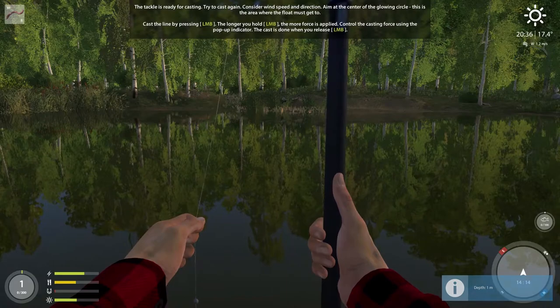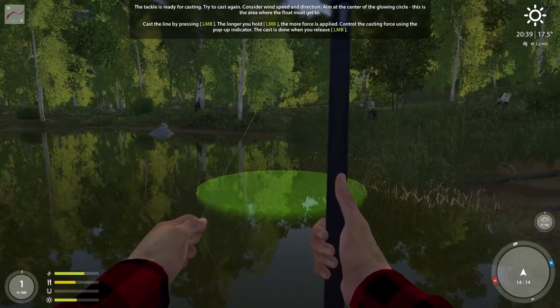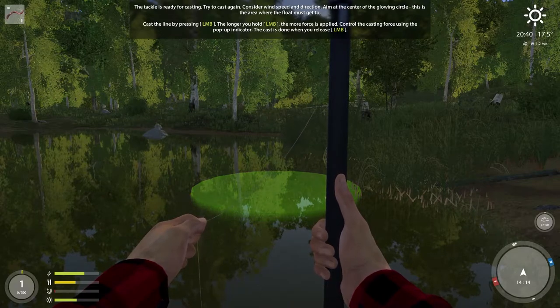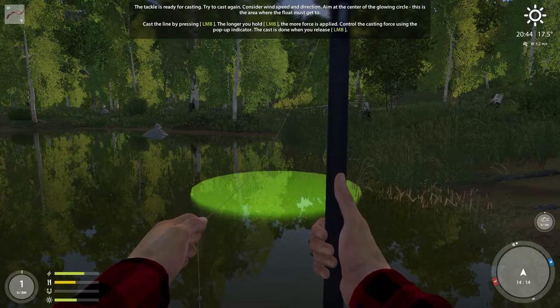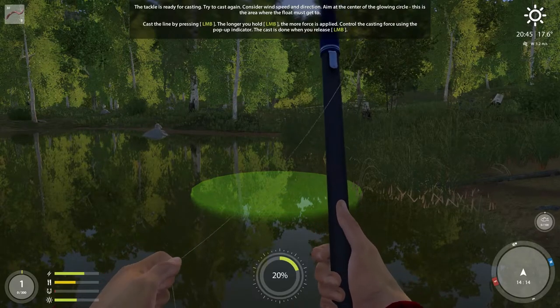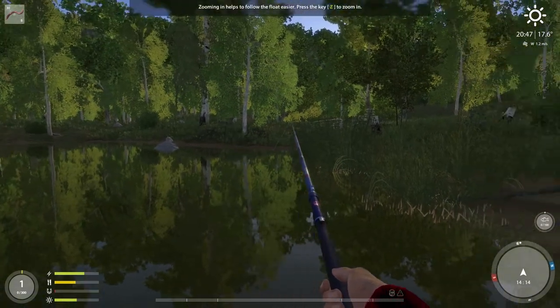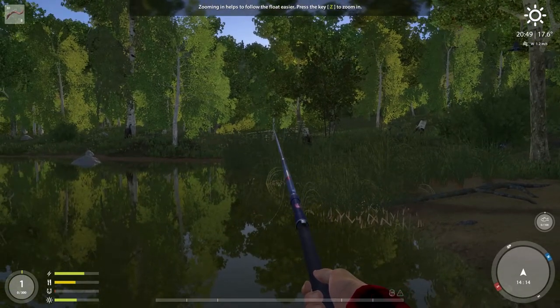The tackle is ready for casting. Try to cast — consider the wind speed and direction, and aim at the center of the glowing circle. Cast by pressing the left mouse button; the longer you hold it the more force is applied. I used 70% force and that was perfect. Pressing Z to zoom in helps follow the float easier.